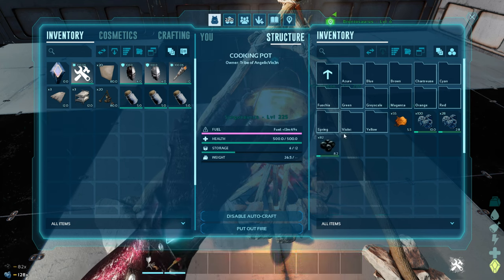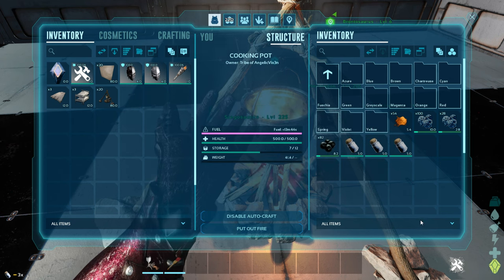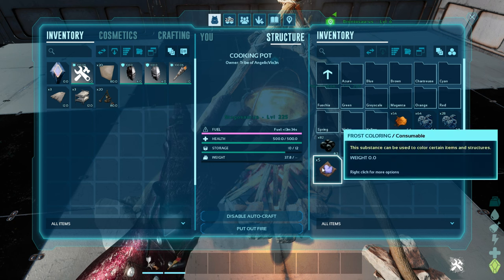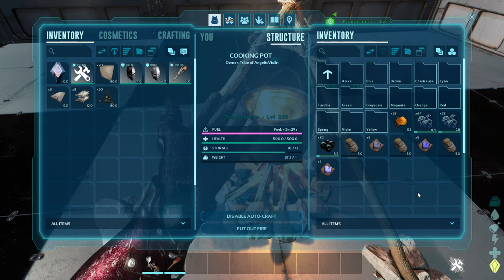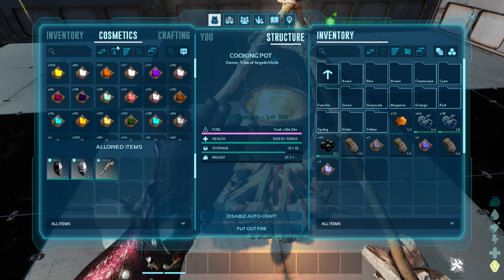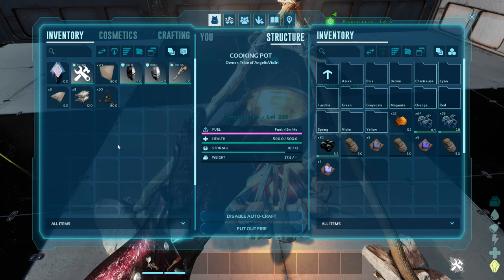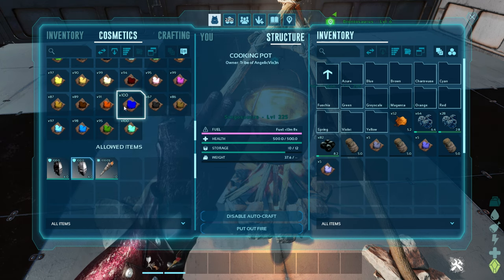You'll add in the berries from the recipe that you need and some water, and then we'll just watch. You get three different colors. You can see the recipe when you look at the color — just put in the berries required with water and you get your colors. Look at all the different colors you get — they're all in the cosmetics tab. When you add in dyes, they're not in your inventory; they're in cosmetics. And then you can see what you can paint from your inventory.